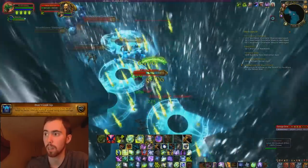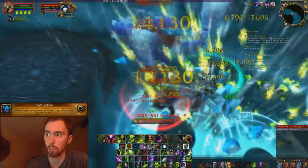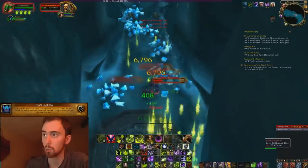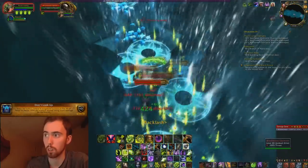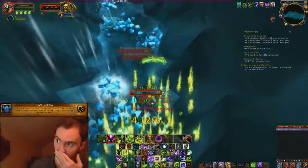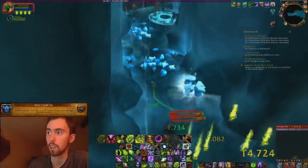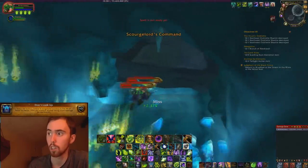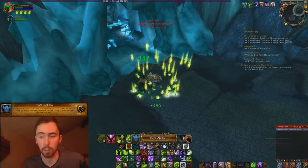If you mess this up, I don't really know if you can reset the instance to redo it, but honestly you really shouldn't even have to. This is just so easy. You just have to run up here and avoid the circles. If you're not seeing the circles, turn on projected textures — that's what makes those circles appear on the ground. The mobs don't really do any slows or knockbacks. Just focus on running; the faster you get through there, the better. You get the achievement after you kill the fallen warriors.